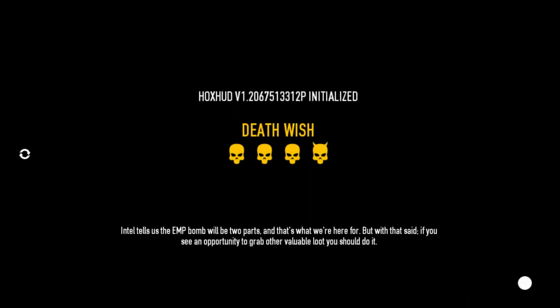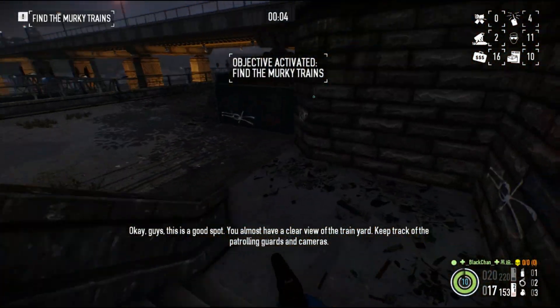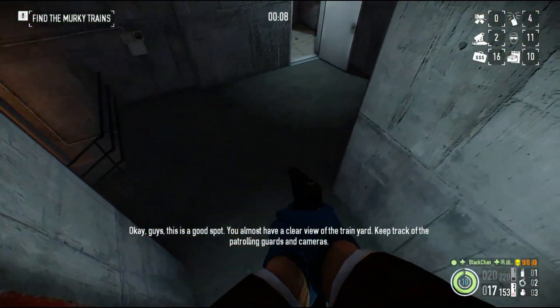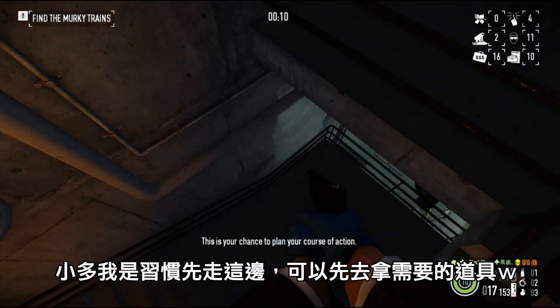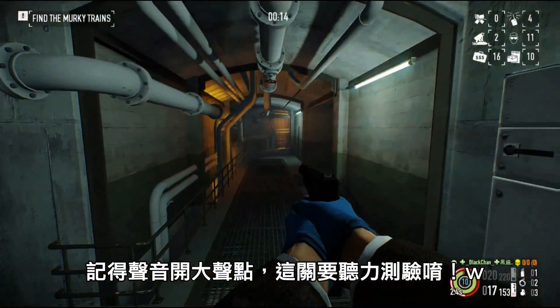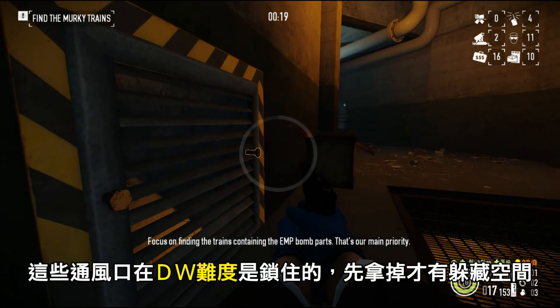Hawkshud initialized. Intel tells us about the EMP bomb. This is a good spot — you almost have a clean view of the train yard. Keep track of the patrol of guards and cameras. This is your chance to plan your course of action. Focus on finding the trains containing the EMP bomb parts. That's our main priority.